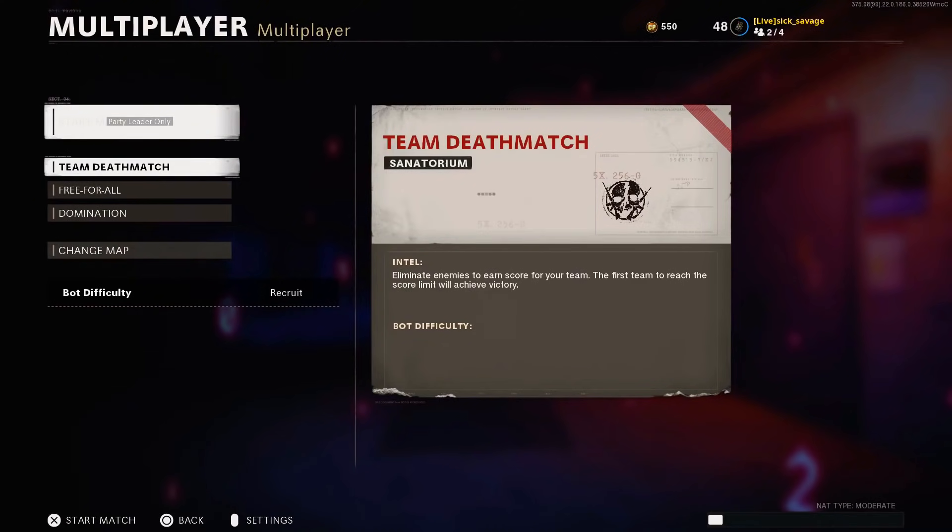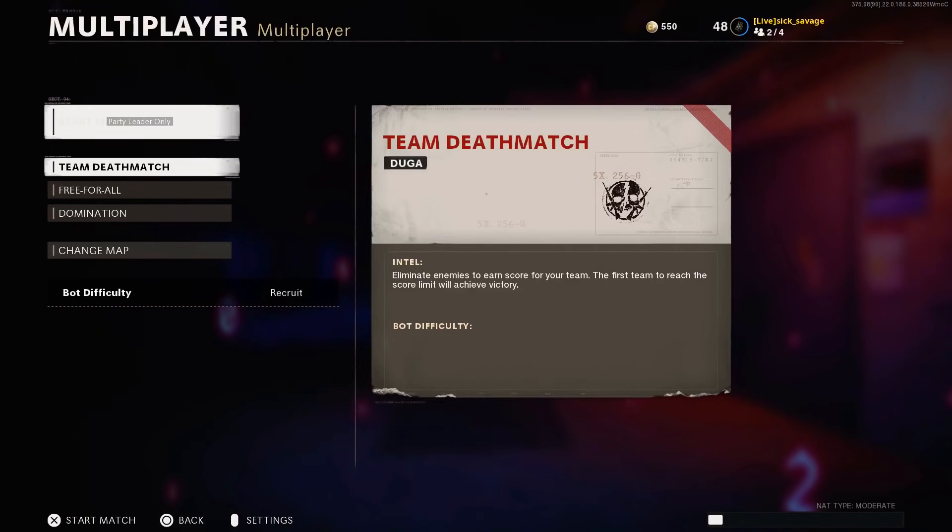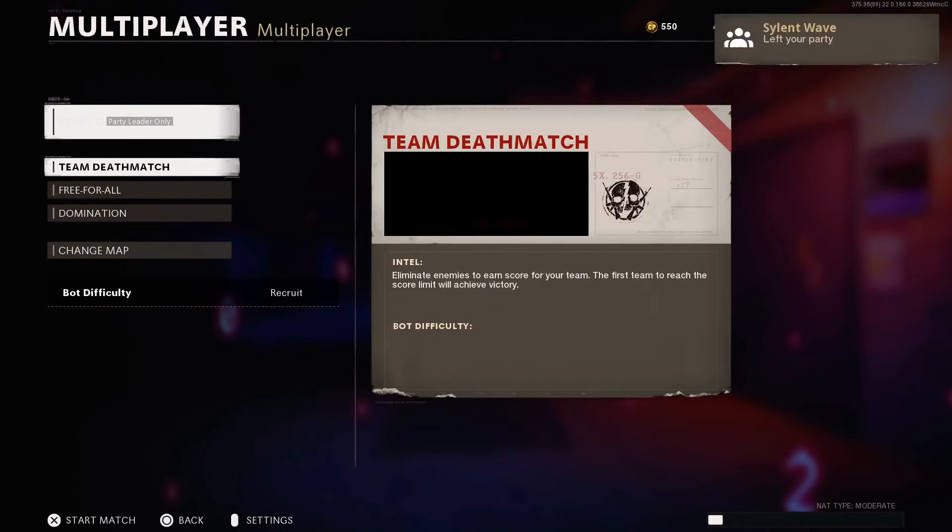When you're in zombies, tell him to start up a private outbreak game and make sure he hovers over leave party. When the timer hits 27 seconds, tell him to leave alone and then join back right away. When he's back in, just change the map to global, press on team deathmatch, and start the match.